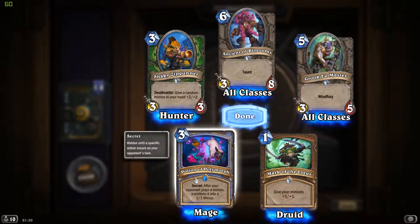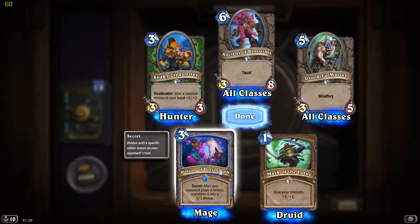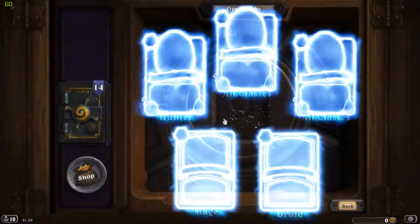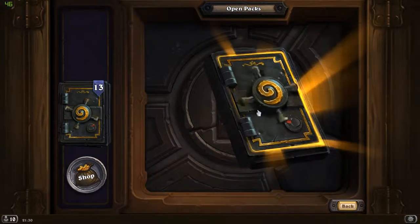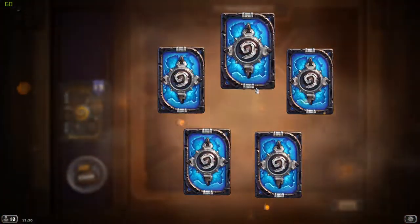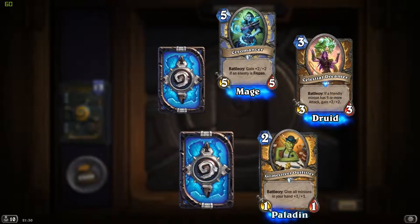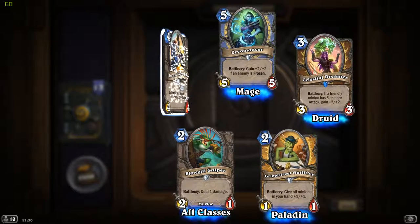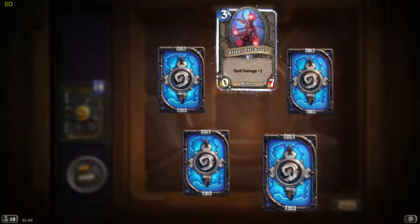Just a single rare card: Potion of Polymorph - after your opponent plays a minion, transform it into a 1/1 sheep. Another secret - that's cool and useful. I do know there are a lot of new cards when it comes to mage secrets, both with this expansion and with the Karazhan one, which makes me think it is finally time to play my secret mage deck.